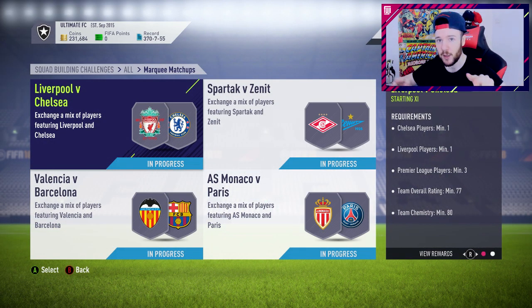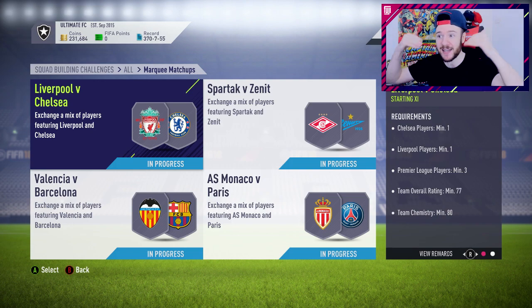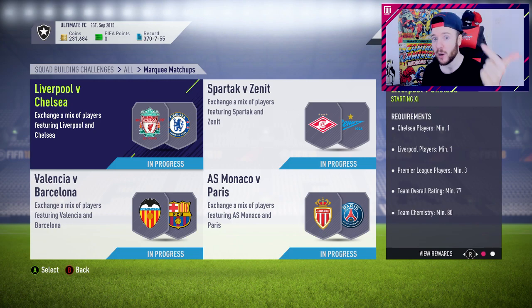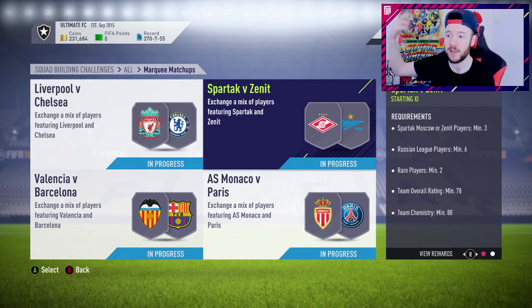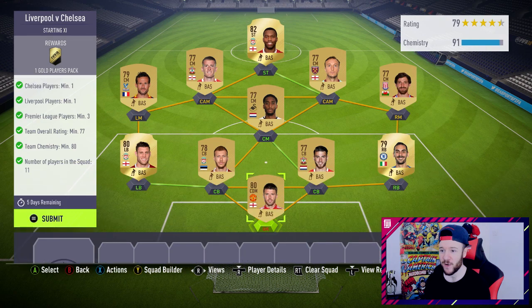There's a rumor that three prime icons are dropping on Thursday - Hadji, Roberto Carlos, and Fernand. If Fernand drops and he's cheap, I think I'm going to bring him into the side. I'll get his loan card anyway because we need a center back for this weekend. I've been enjoying Mustafi though, the non-inform, so I might bring in the inform if he's actually good.